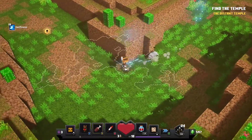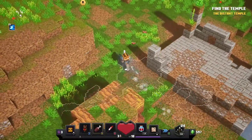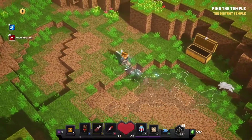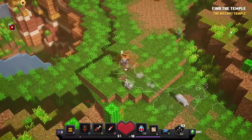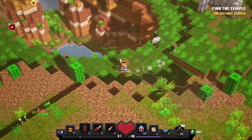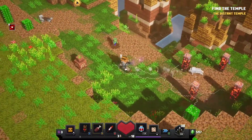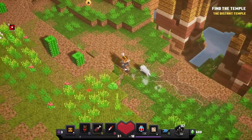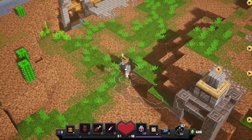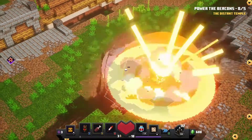Oh wait, look at that — surprise! Got to grab this one. Trap me, will you? Oh, don't do it — you're not as cool as you think you are. Okay, so this is the power of the beacons. Oh man — I hate these stupid guys that summon these towers and stuff.